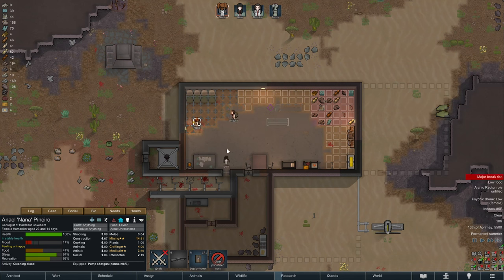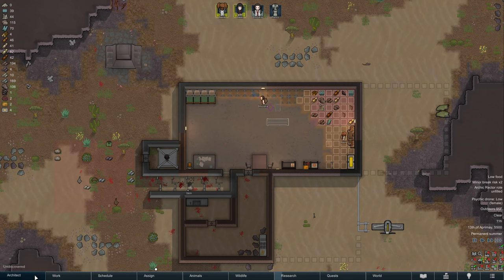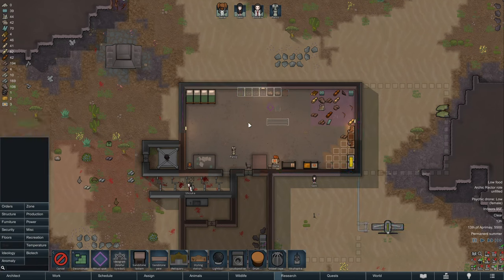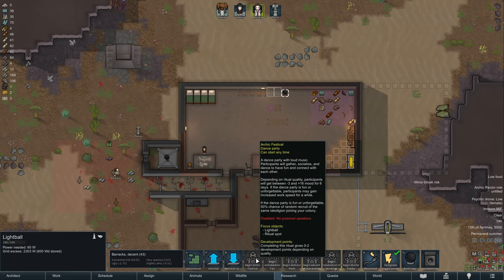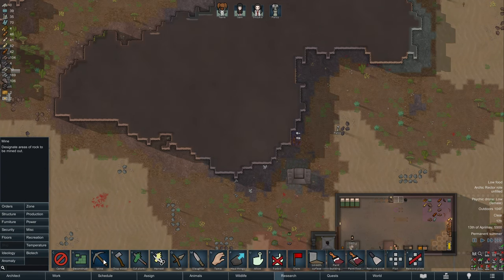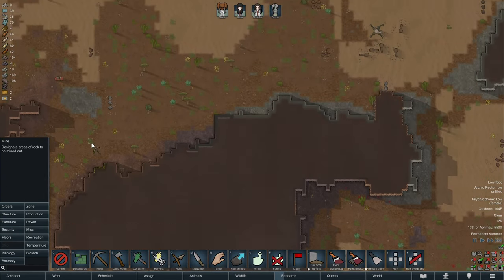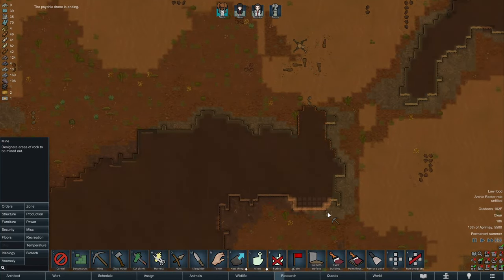Let's go ahead and do a little cleaning, try to keep people's mood up a little bit. Let's get the loudspeakers churning. We don't have that much steel left. Let's look for areas on the map where we can mine some steel. Gold there. This looks like ancient danger here as well. Fair amount of steel right here outside our base — go ahead and plan to carve that up.